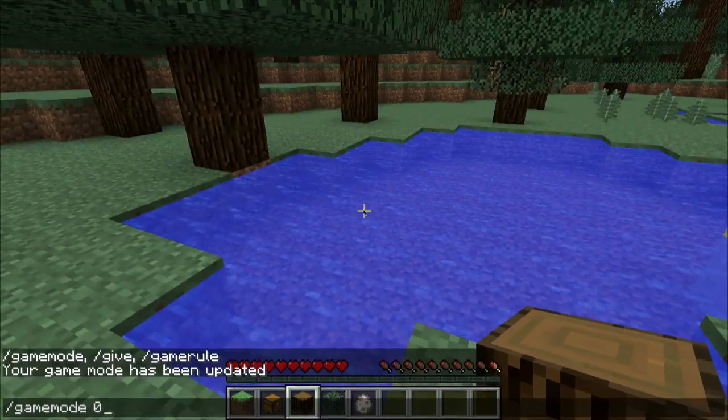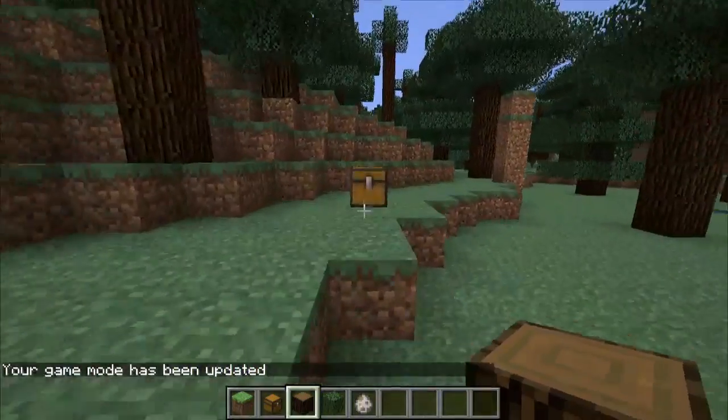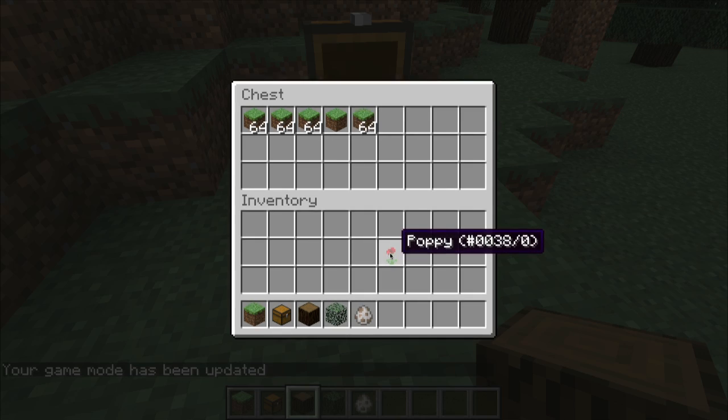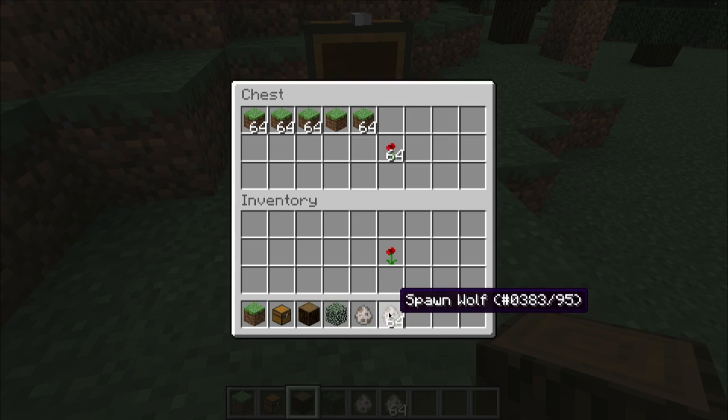Finally, if you're back in creative mode, you can also use the pick block key to pick up a full stack of that item. So let's say I want more of these poppies — I can hit the pick block key and now I have a lot more of anything that has an item in Minecraft.